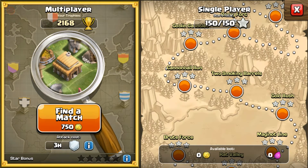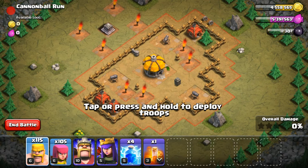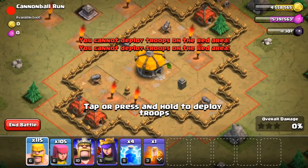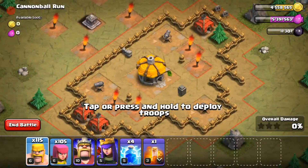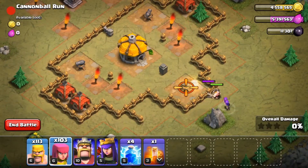Next is Cannonball Run — number six in the campaign. This one has two cannons on the inside, one at the top and one at the bottom, and one single cannon at the far right bottom. They seem like level one or two. There are a few empty spaces by the torches. We're going to put two barbs here and two archers behind them to take out that cannon while the barbs take out the wall.